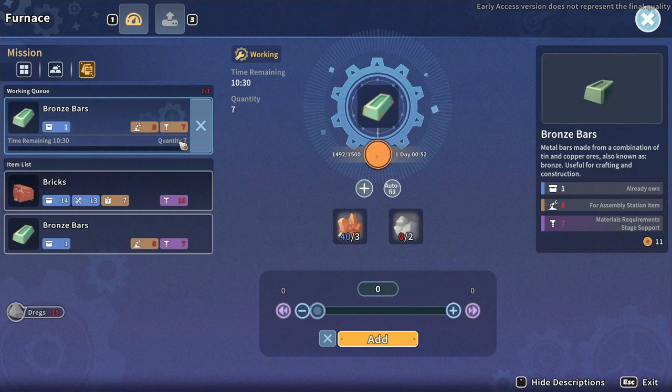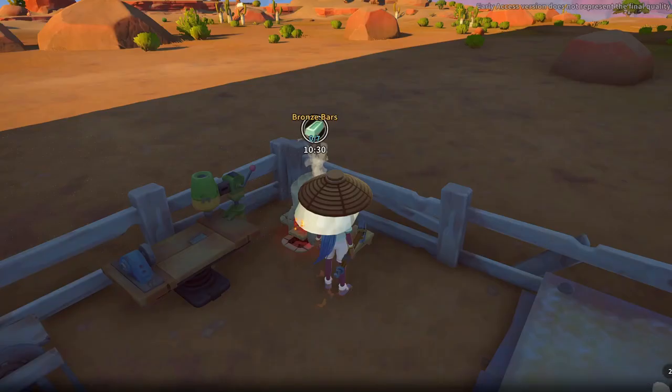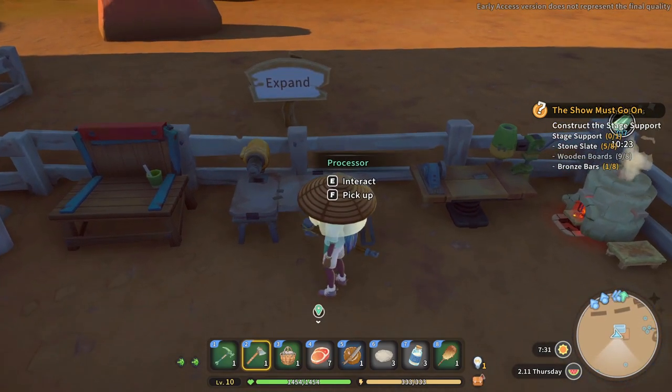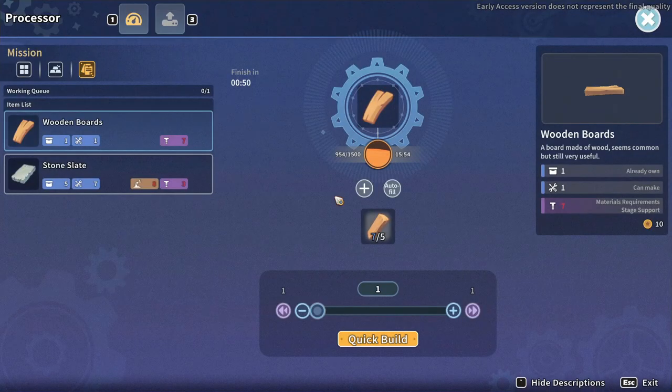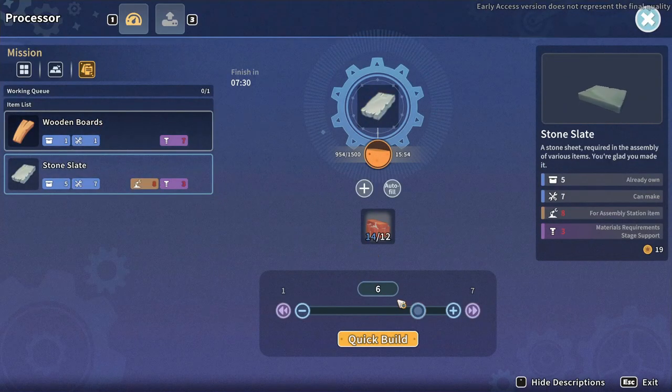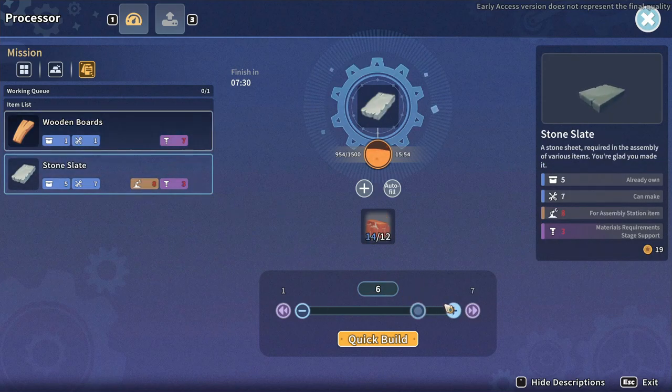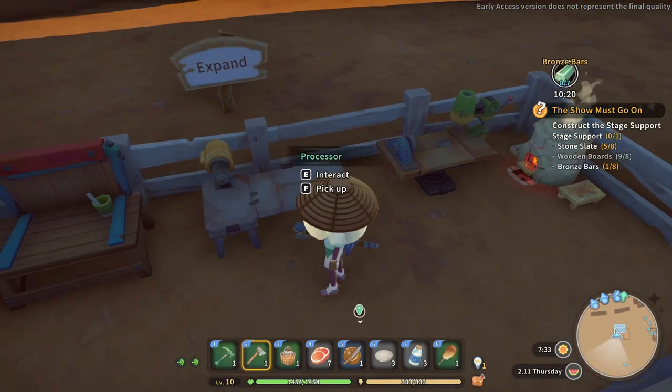I'm making seven, it'll take 10 minutes, that's okay. I need a few more stone slates and I obviously don't have the materials for it. I need three more. I want stone slates — I've got enough to make three. It says eight for station materials required for the stage support.